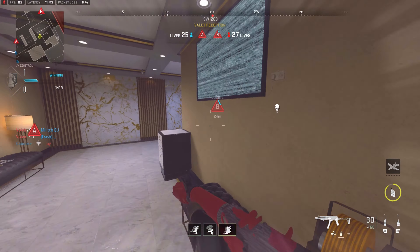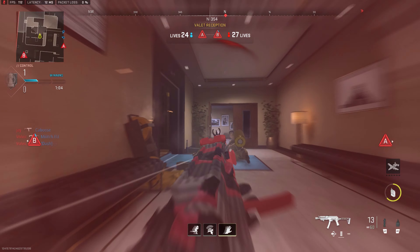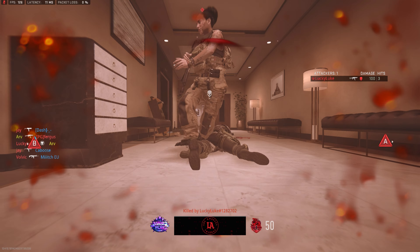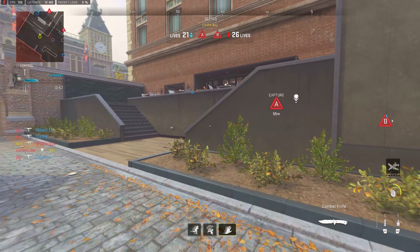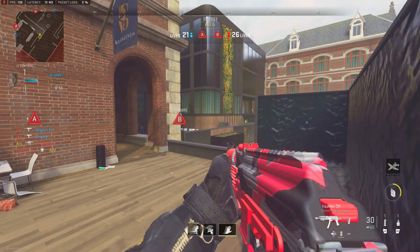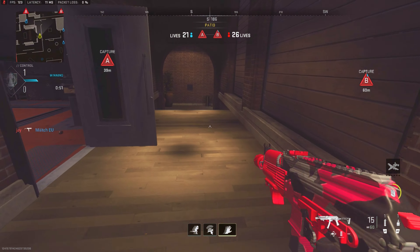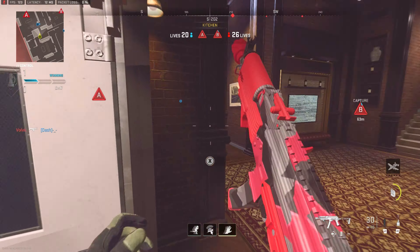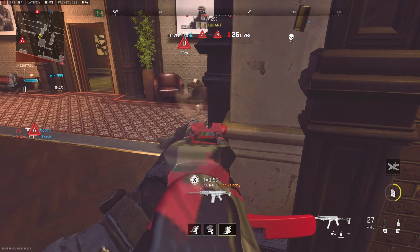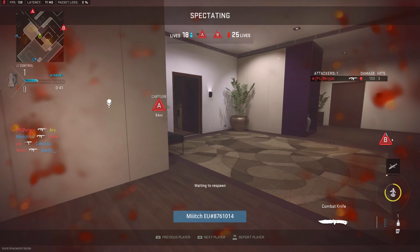I'm looking at the kill feed and two of my teammates just died, so I know it's not going to be an easy push. Just really unfortunate — a guy comes behind me. The grenade actually managed to push through, and although there was a trophy system, he was so weak the nade was able to kill him. We push through and I'm using single-tap fire. When it's a shot where the recoil at distance is very difficult to control, I just do single-tap fire.